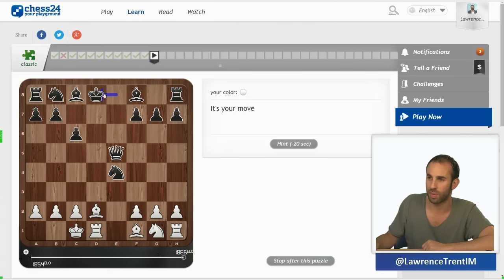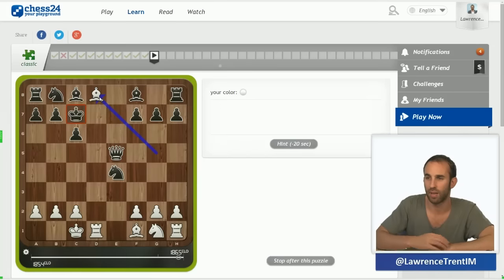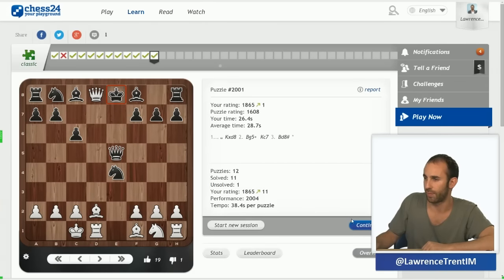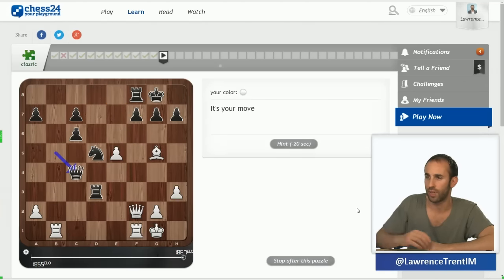White has just played the audacious queen d8 check. After king takes d8, we have to find a double check with the bishop — you go bishop to g5 check. If king e8, rook d8 is mate. But if king c7, another very classy-looking mate: bishop to d8. Beautiful geometry, and that's winning. Very easy.